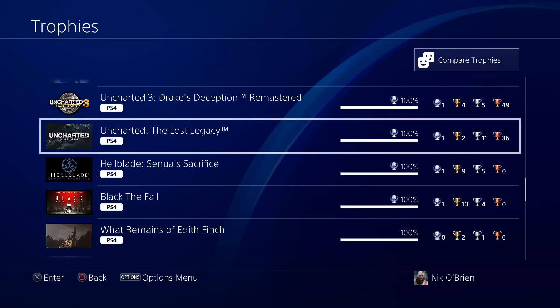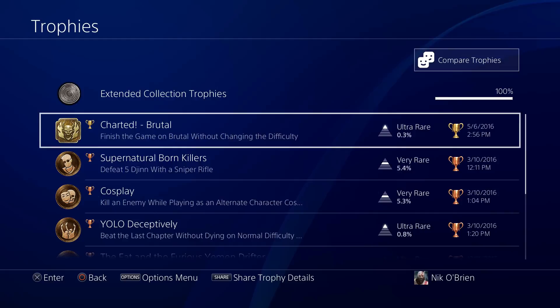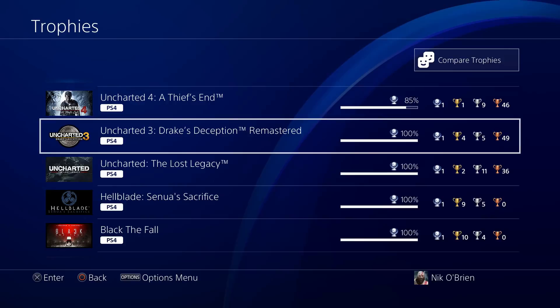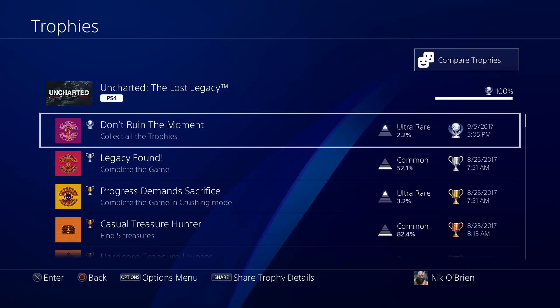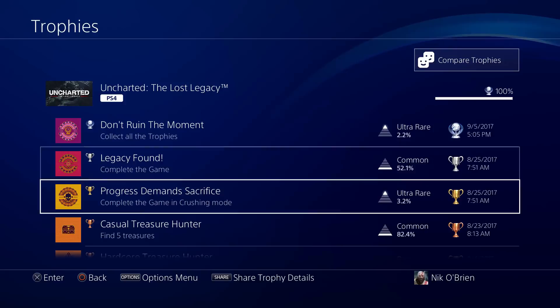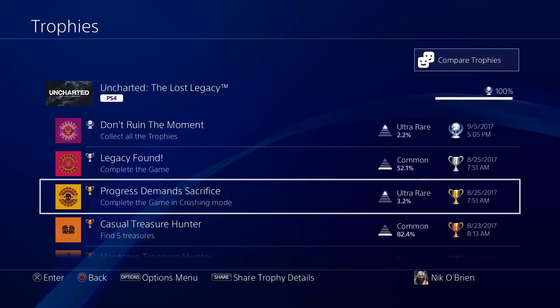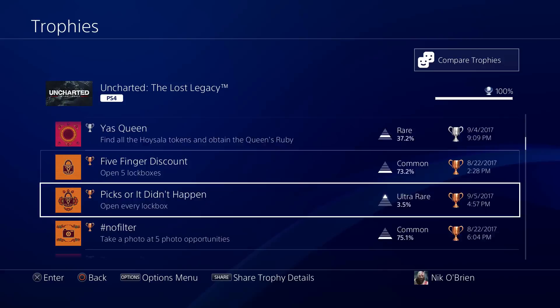Uncharted 3, from the Uncharted Remastered Trilogy — 100% on both categories. Beat the game on Brutal; this was probably the easiest one to beat on Brutal. The first was the hardest, the second one's second hardest. Then we have Uncharted The Lost Legacy — I have walkthroughs for all these games on my channel. This followed the same format as the rest of the Uncharted games, featuring Chloe Frazier and Nadine Ross. The difficulty was for beating the game on Crushing — luckily no Brutal difficulty in this spinoff. Like every Uncharted game, trophies revolved around finding treasures, combat challenges, and fun miscellaneous trophies.